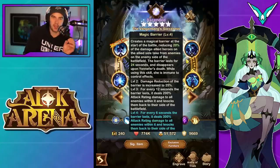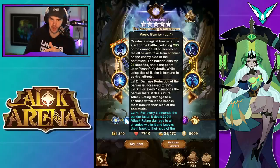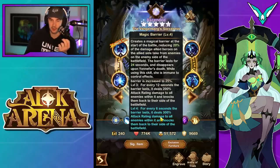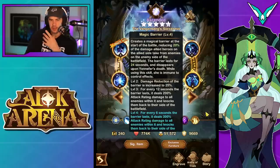Next ability: magic barrier. Creates a magical barrier at the start of the battle, reducing 20% of the damage that allied heroes on the allied side take from enemies on the enemy side of the battlefield. So enemies on the enemy side deal less damage to allies, but lunges do the same damage — though the cool thing is she can send those lunges back. The barrier lasts for 24 seconds and disappears upon Yennefer's death. While using this skill, she is immune to control effects. With skill ups, damage reduction increases to 25%. And for every 12 seconds the barrier lasts, it deals 200% attack rating damage to all enemies within it and knocks them back to their side. The 60 engraving makes that happen every six seconds at 300%, though it doesn't seem like a must-have.